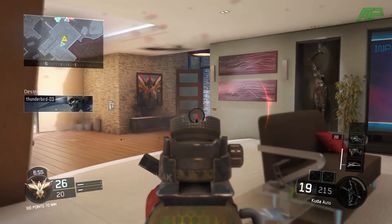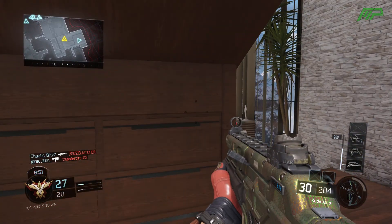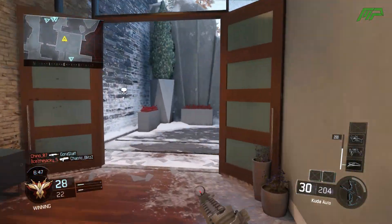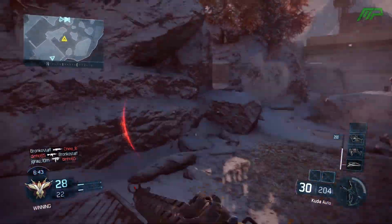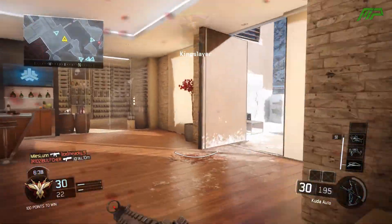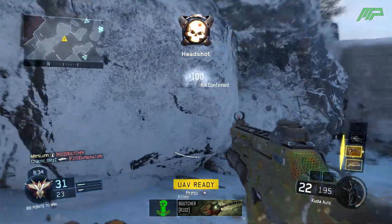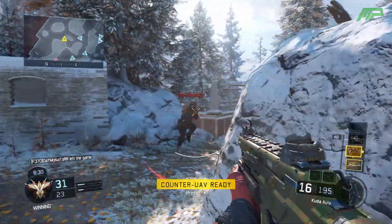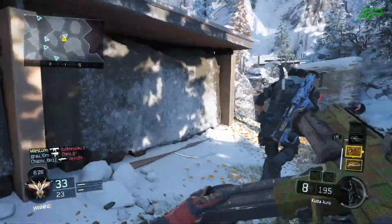As for sights, I would honestly recommend just using the iron sight. As you've seen in the gameplay, the iron sight of the Cuda looks fine — it's not super obstructive like some other guns like the M8. But if you're looking for a sight, I would recommend the ELO sight as it's really not obstructive, and if you haven't unlocked it since it's a late unlock, I'd recommend the red dot sight. I wouldn't recommend any of the recon sights as those would be too obstructive.